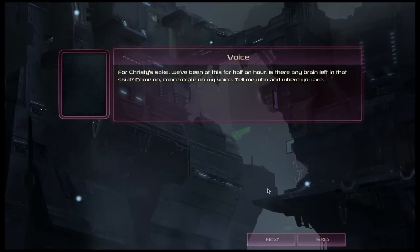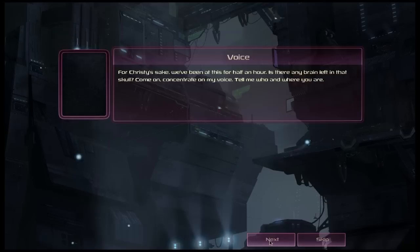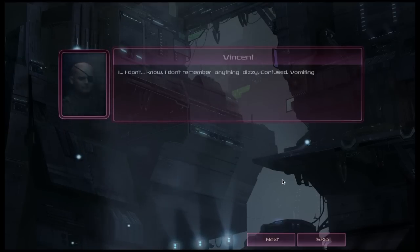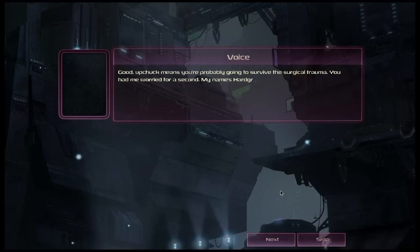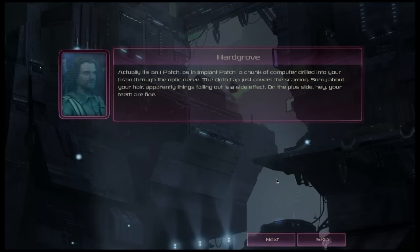An NPC wakes the player, saying: 'We've been on this for almost half an hour. Is there any brain left in that skull? Concentrate on my voice — tell me who you are and where you are.' The player responds: 'I don't know, I don't remember anything.' The NPC replies: 'Confused, vomiting? Good — means you're probably going to survive the surgical trauma. You had me worried. My name's Hargrove, by the way. I live inside your eyepatch — actually, it's an implant patch. A chunk of computer drills into your brain through the optic nerve. The cloth flap just covers the scarring. Sorry about your hair — apparently things falling out is a side effect. On the plus side, your teeth are fine.'